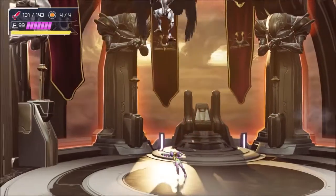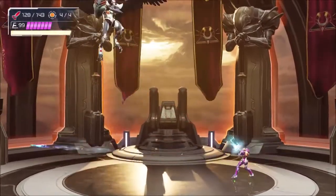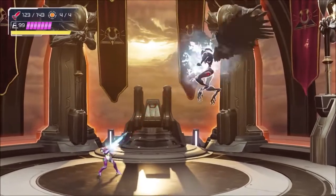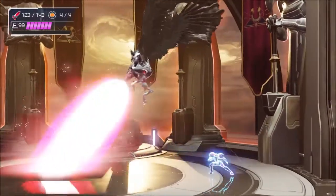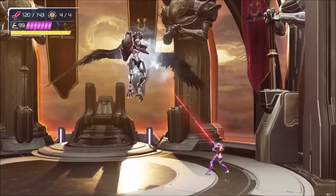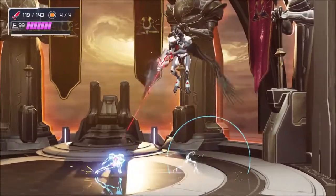If Raven Beak flies to the top of the screen, prepare for a vertical slam attack. Wait until he begins to hover and phase shift out of the way. If Raven Beak turns his entire body and aims his beam cannon at a downward angle, be sure to position Samus either underneath or behind him to avoid the blast.